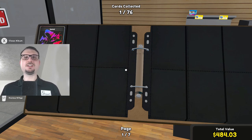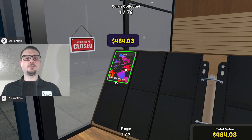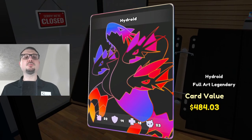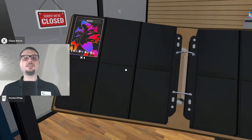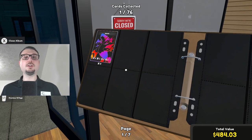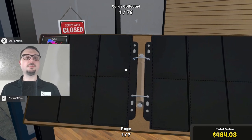Hi, I'm Sean and welcome back to the Buy Here Play Here. This is our pickup from last time — look at this card, the Hydroid, $484, and I don't think I want to get rid of it. This right here is the best pull we've gotten so far. There are three expansions: Tetramon and Destiny are two different card expansions, and Ghost is where you get the special cards — that's where the Hydroid is.